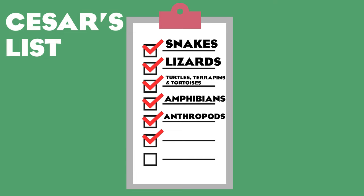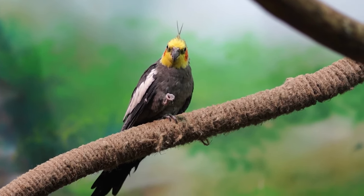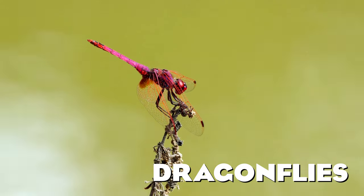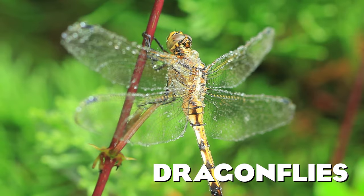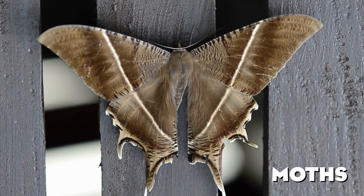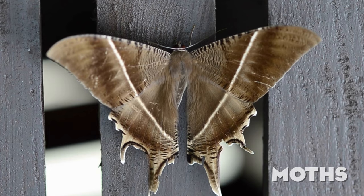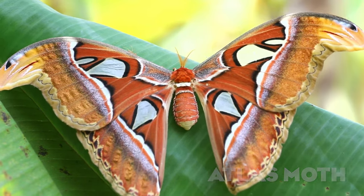Coming up with a list of species that could work for the walkthrough exhibits was a real struggle. The obvious choice is small flying birds, however those are still not confirmed for Planet Zoo. Similar to the butterflies we already have, sometimes you can also see dragonflies in walkthrough insect enclosures — those cool insects come in different shapes and sizes and can be very interesting to observe. If we take the butterfly walkthrough exhibit and make it a bit darker, it could perfectly work for moths. There are some really beautiful species of moths that could easily work for Planet Zoo, for example the Atlas moth or the Luna moth.